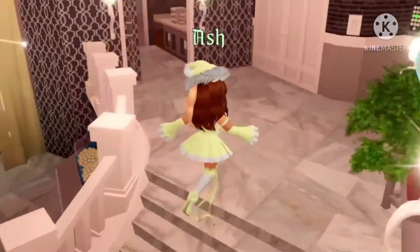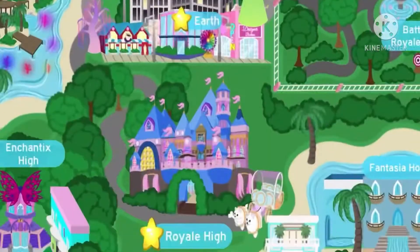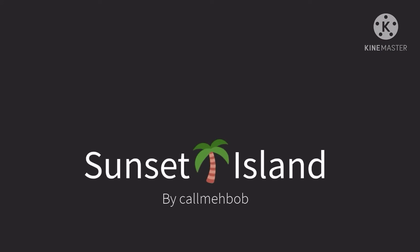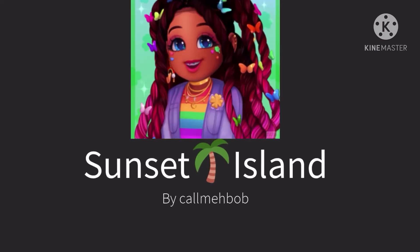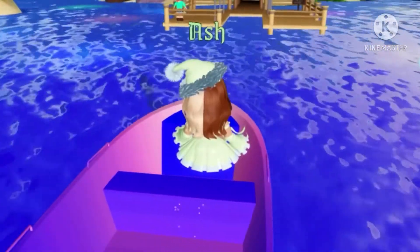The next thing you have to do to get more diamonds is go to Sunset Island. You can do pageants to win diamonds. It will give you diamonds even if you don't win. You have to sign up for the pageant to win diamonds.